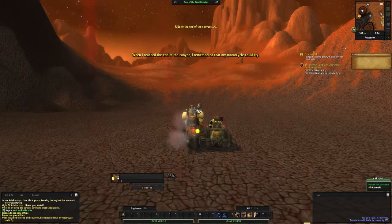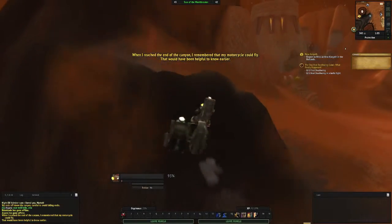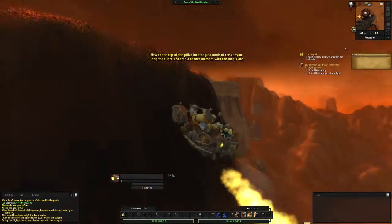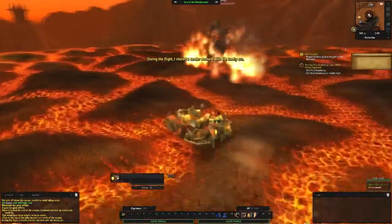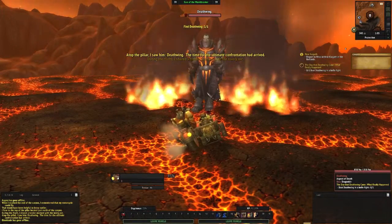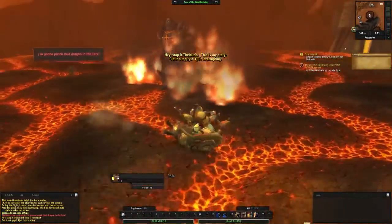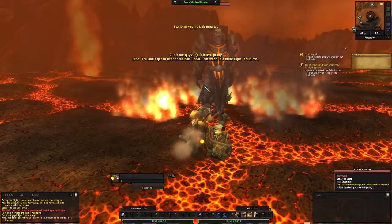'When we reached the end of the canyon, I remembered that my motorcycle could fly. That would have been helpful to know earlier! I flew to the top of a pillar located just north of the canyon. During the flight, I shared a tender moment with the lovely orc.' 'Stop, Deathwing.' Top of the pillar, I saw him — Deathwing. The time for the ultimate shutdown had arrived. 'I'm going to punch that dragon in the face.' 'Hey guys, quit interrupting me!' 'Fine — you don't get to hear about how I beat Deathwing in a knife fight. Your loss.'